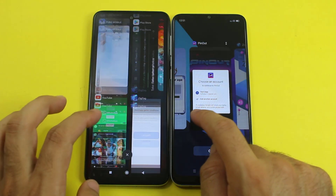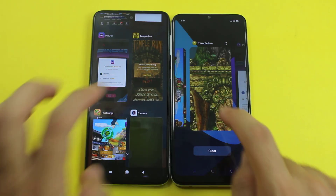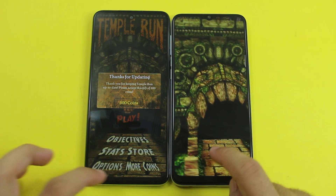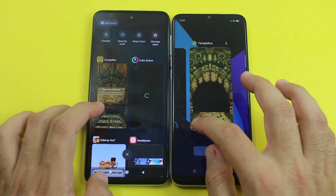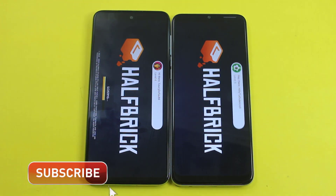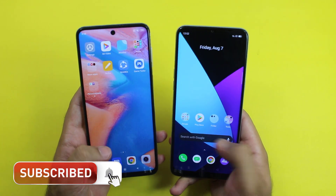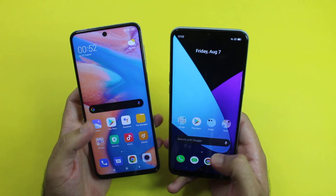This is something good from both of them. Subway Surfers — still there. Temple Run — both are still there in the same place where we left them. Fruit Ninja has been refreshed on both of them. So guys, that was the speed test comparison between the Redmi Note 9s and the Realme 6i.